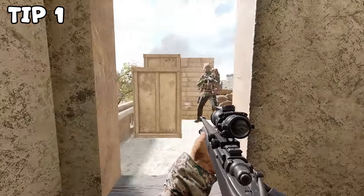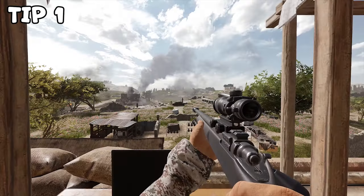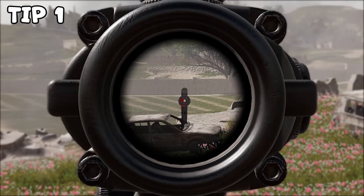Tip number one. Everything you do, from aiming down sights to talking in voice chat, can be heard by the enemies, so keep that in mind if you have enemies in your vicinity.